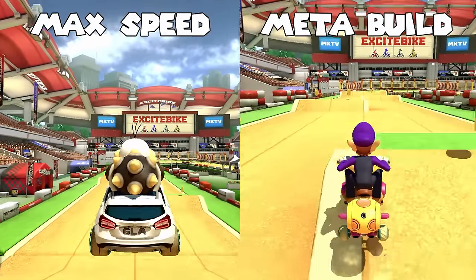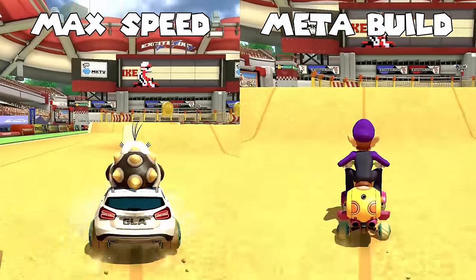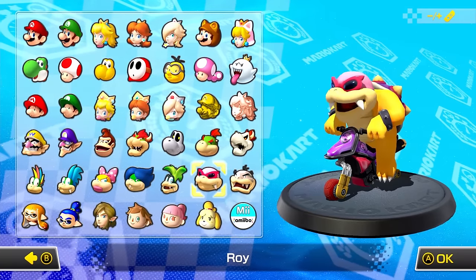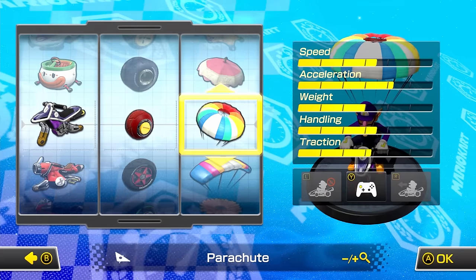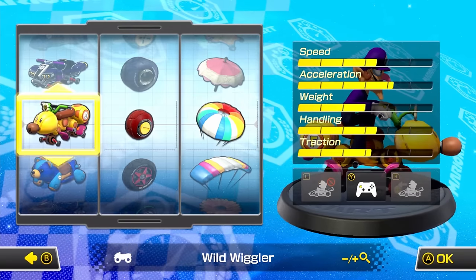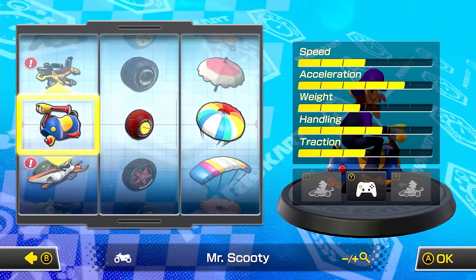This is because when you get hit by items — which is definitely going to happen in Grand Prix or online races — it's super frustrating to have a low acceleration build because it will take you forever to get moving again. You can check the stats of your build by pressing the plus button on the build screen. A decent beginner build is any one of Link, Yoshi, Daisy, Rosalina, Waluigi, Roy, or DK with standard bike, rollers, and parachute. Swap out the standard bike for Wild Wiggler if you want the same stats but a little less awkward drifting, or Biddy Buggy or Mr. Scooty if you want slightly higher acceleration.